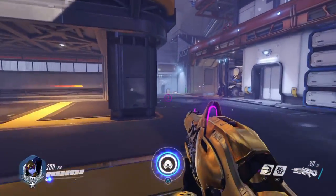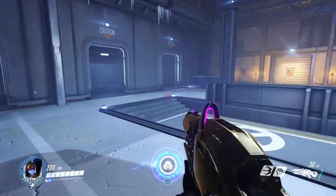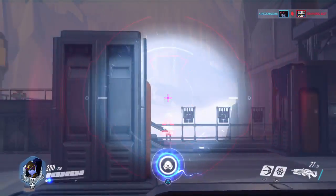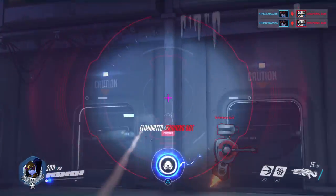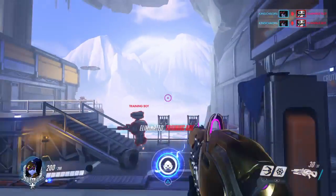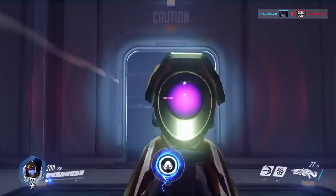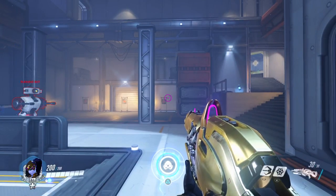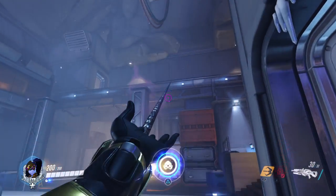Now I'm going to practice short range with Widowmaker. What you want to do is be here in the center of the map and go for short range shots with the training bots. The reason why you want to shoot them at short range is because sometimes you might be at ground level and there might be a Genji or a Tracer that you have to shoot. Genji and Tracer movement is completely different from these bots, but it doesn't matter - you're getting a feel for Widowmaker. After you do that for about 5-10 minutes, I would say 5 minutes for each exercise would be pretty good.